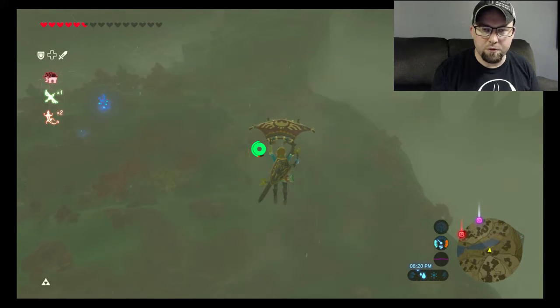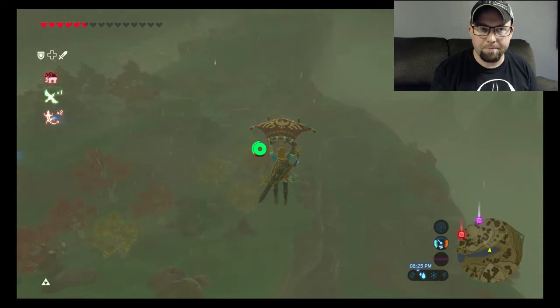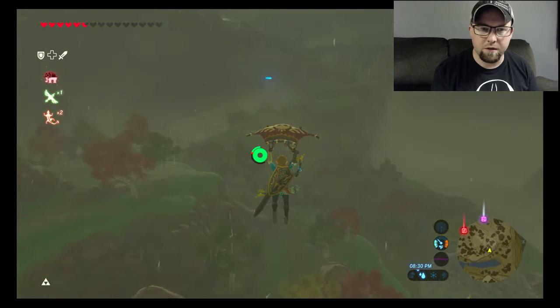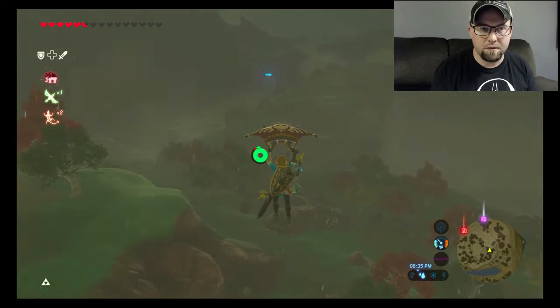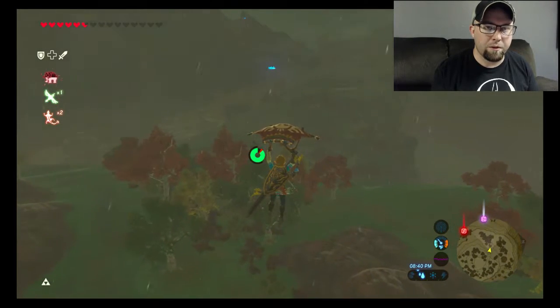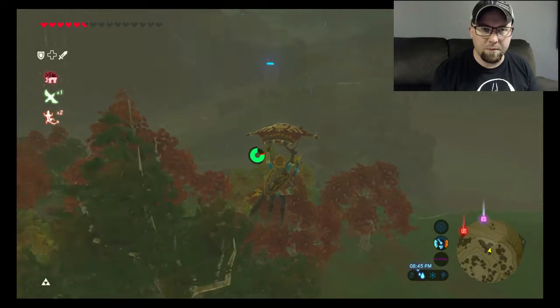It gets a lot easier if you do it after the Divine Beast, but I want to go ahead and attempt to do it without having Urbosa's Fury — which is the specialty move that lets you do a lightning blast, which just destroys and wrecks Lynels. It's really good. But I just wanted to show that you can do it without it — it can be done.